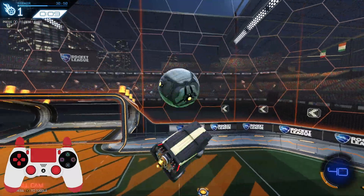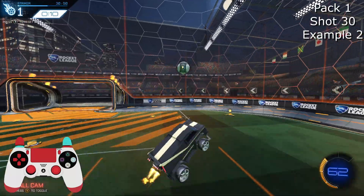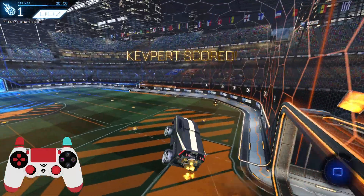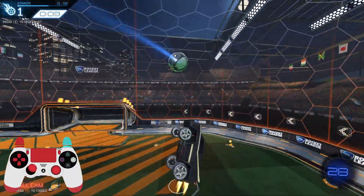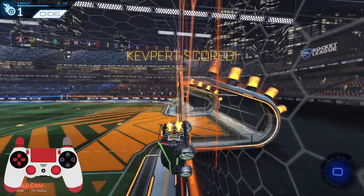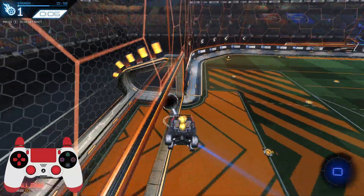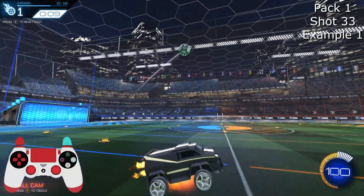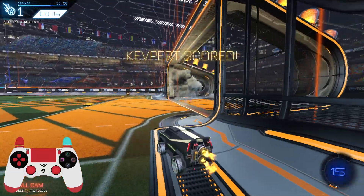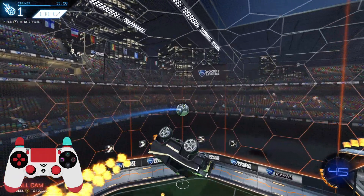Here's a couple close range techniques — the flip reset into the dodge. If you want to go for something a little simpler, you can go for the top shell technique with no recoil, which gives me ample time to adjust. Here's a corner wall double tap — something you can try. I got about one out of 50. It's a super hard technique, but it's something you can do when you know someone's going to be on the back wall.